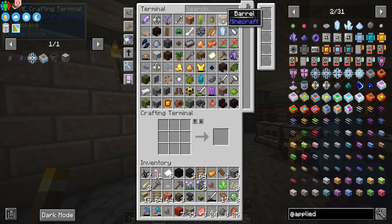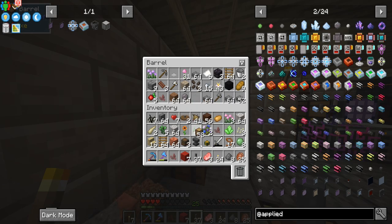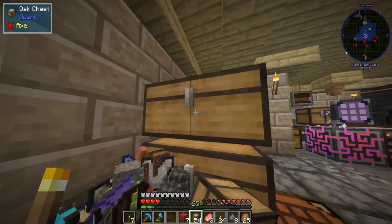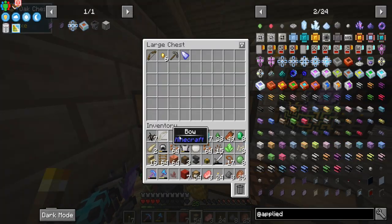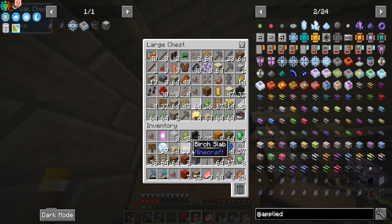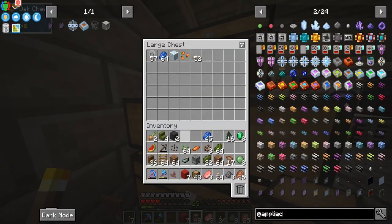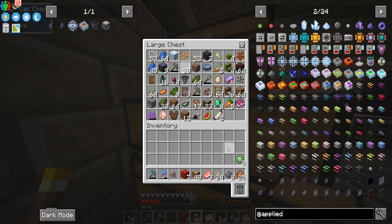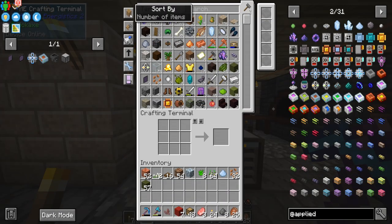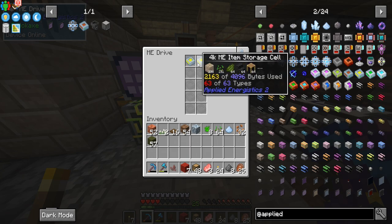We hit the type limit already, so we really do need to wait for more resources. We fill the chests up while we wait. We let the resources build back up and transfer everything over. We sort by number of items and we're looking pretty good so far.